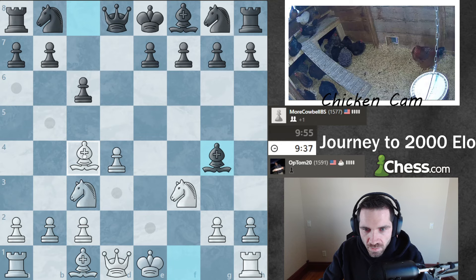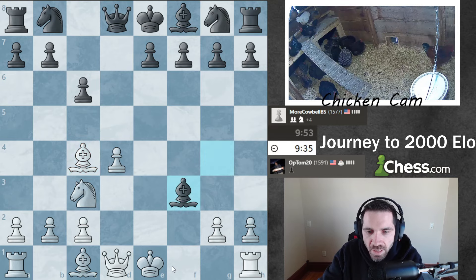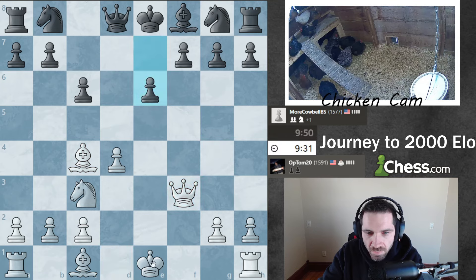Going to put the bishop here. I'm gonna castle, yeah. So they trade off the light square bishop, which I think is a mistake. I could even castle this way.